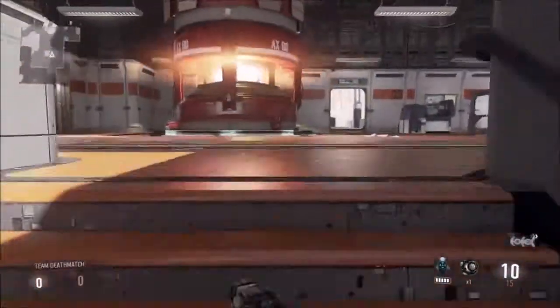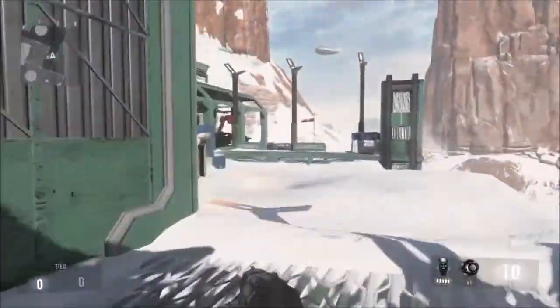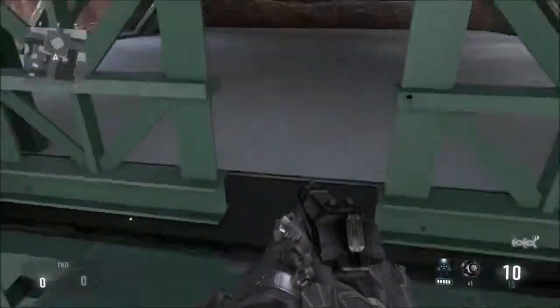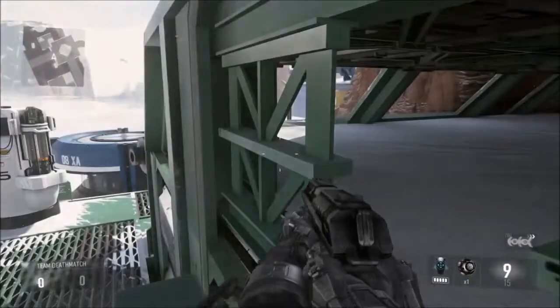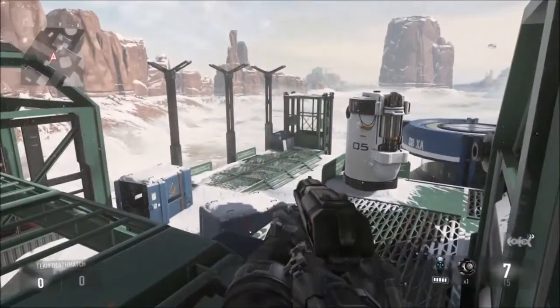Back over towards this side of the map there are two extremely useful spots. If you come over here, you can jump up and pretty much see the entire platform. I know there's a hard point there and some other stuff, but it's a pretty good spot. You have really good cover, just gotta be careful if they're coming around this way over there.